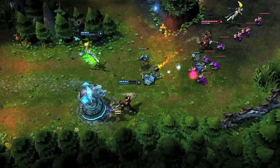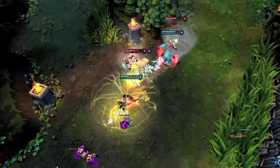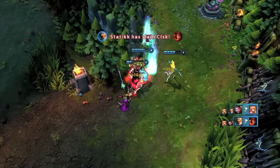Opening as a ranged physical carry, Jayce performs best when helping ganks. As Nunu comes in from behind, Jayce opens with Acceleration Gate and Shock Blast into Transform. To the Skies, Lightning Field, and Ignite deal incredible damage against Janna and Miss Fortune, picking up First Blood and assisting in the second kill.